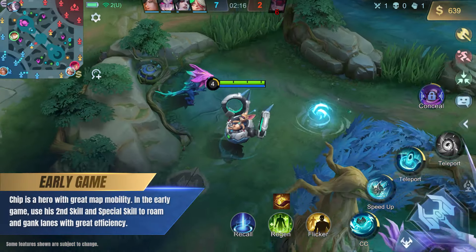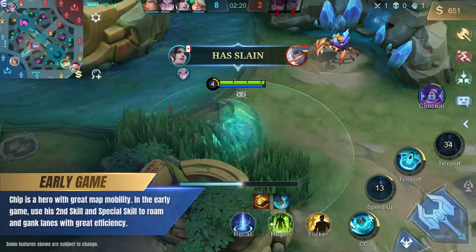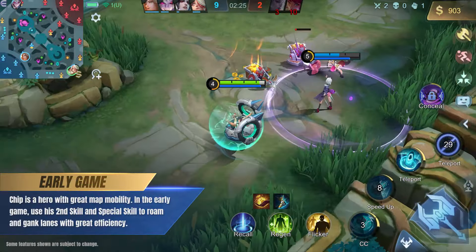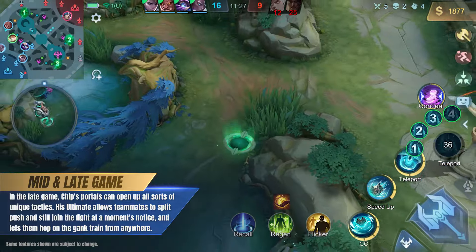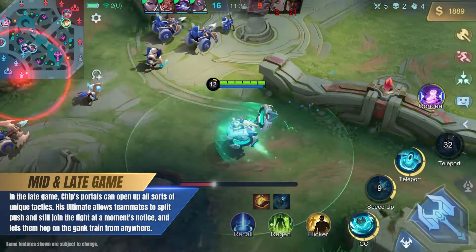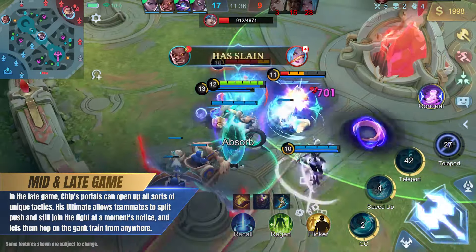Chip is a hero with great map mobility. In the early game, use his second skill and special skill to roam and gank lanes with great efficiency. In the late game, Chip's portals can open up all sorts of unique tactics. His ultimate allows teammates to split-push and still join the fight at a moment's notice, and lets them hop on the gank train from anywhere.